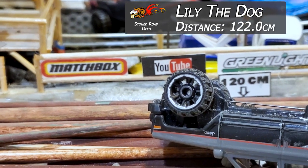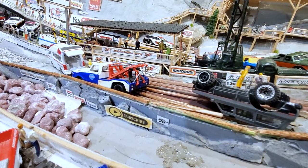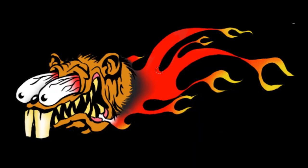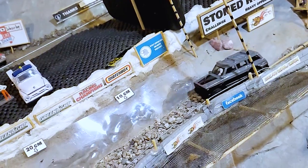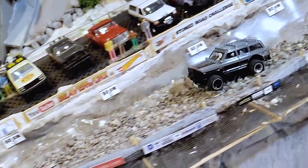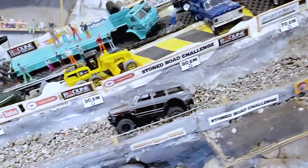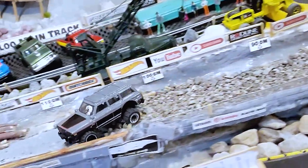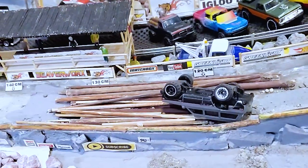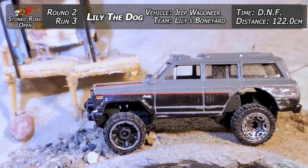122 centimeters though — that's a lot further than she made in the first run, and we've got the emergency crews out there making sure the puppy is okay. Let's go check out some replays on this one. Looked like she was going to do a great job coming off the start, making it down over top of the rocks, rocking back and forth. There's a lot of modifications inside that Wagoneer — she got it all hogged out in the wheel wells to get the extra clearance, and lots of articulation moving back and forth. Might have been a little too much coming out of the rocks — got sideways, got upside down, and came to rest in the logs. 122 centimeters and a DNF.